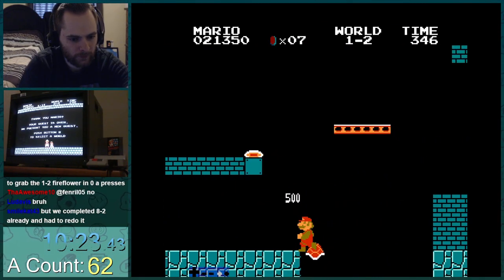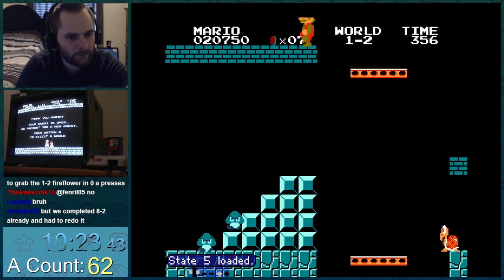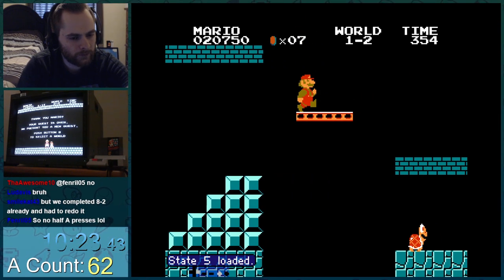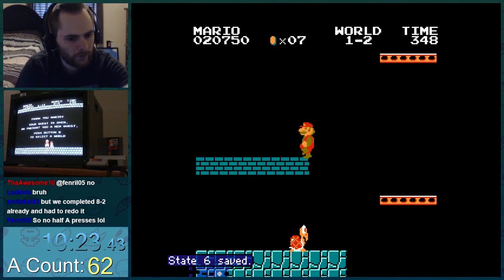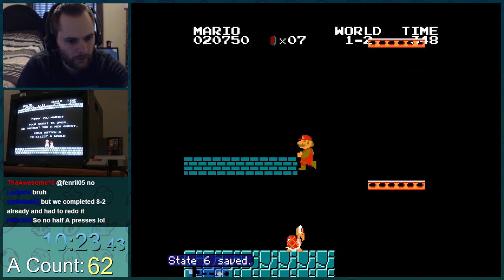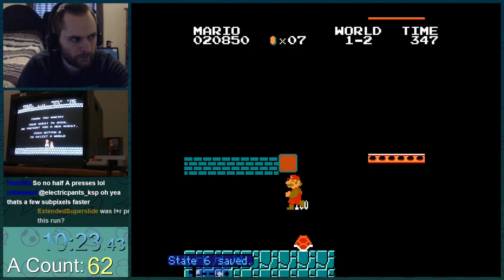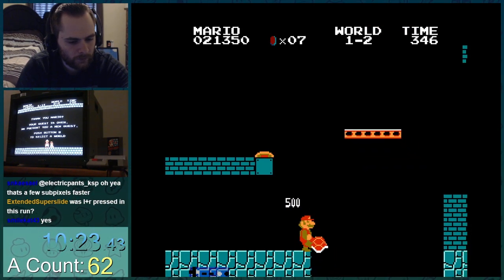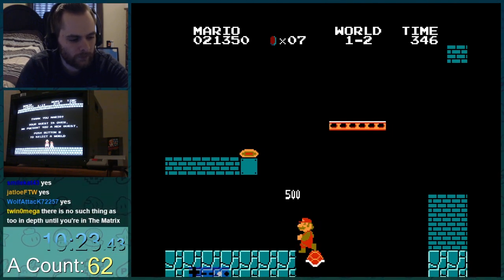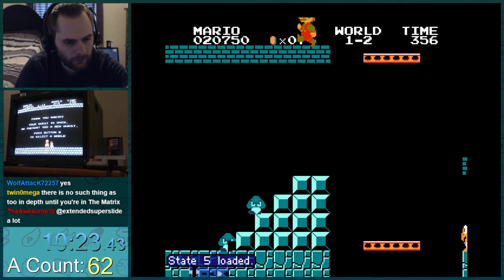Starting off here, you can jump off and bounce off that koopa and hit the fire flower block to reveal the power-up, and you barely reach the fire flower. The gravities we talked about earlier — you can't do this with running speed gravity, which is what you normally have. But because of the wall jumps we did earlier, we have a gravity where we bounce higher. So that's nice — we use it to hit this power-up.